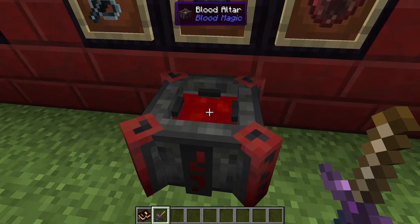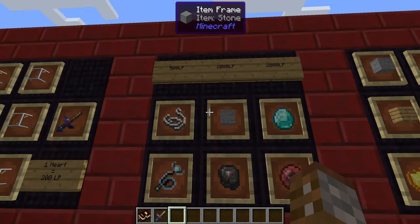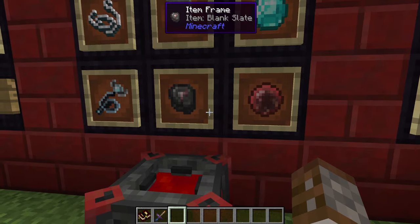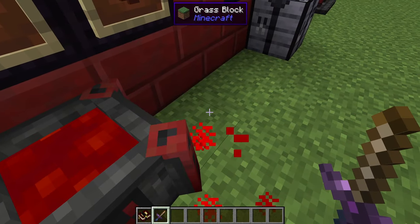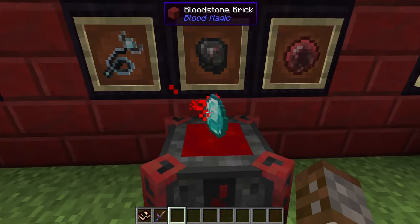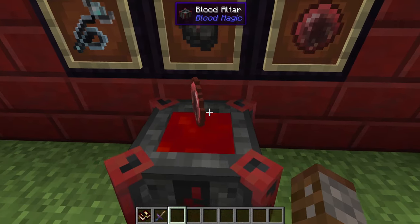The blood altar itself can hold 10,000 life points, which we're going to use to actually craft items. The first thing we want to make is the weak blood orb — it's going to cost 2,000 life points in total. It's probably best to just keep this full. If we get a diamond and right-click it on the altar, you'll see particle effects and the blood level will slowly go down until eventually we get the blood orb.